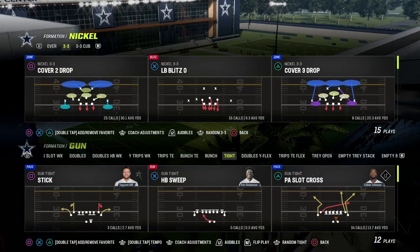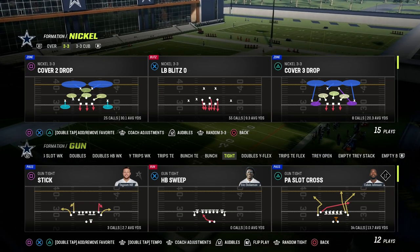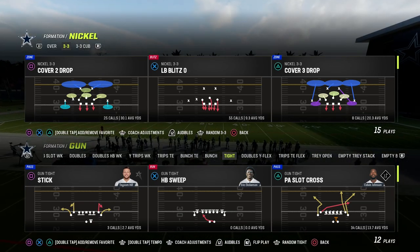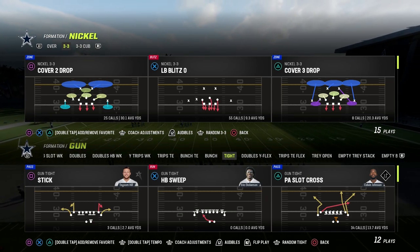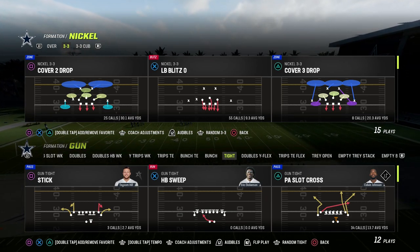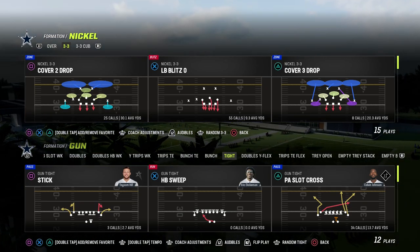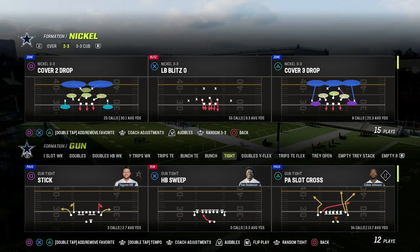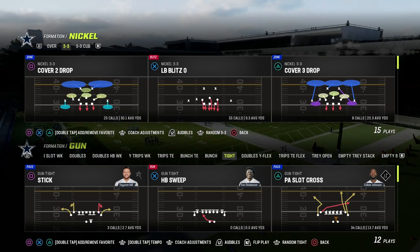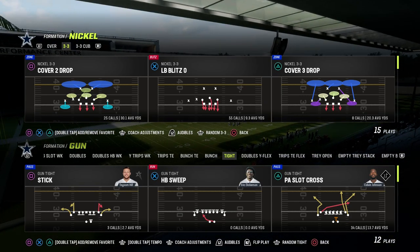In this video, I'm going to be showing you how to run the Gun Tight Offense to perfection in Madden 23, and we're going to be taking a look at the Detroit Lions playbook. If you want to get my entire Gun Tight Offensive eBook, make sure that you join the Patreon — it's only $10. The link is in the description below. You'll get access to all of our Madden 23 offensive and defensive eBooks, and it's going to show you not only great schemes but also principles that can cross-apply to whatever formation you want to run.